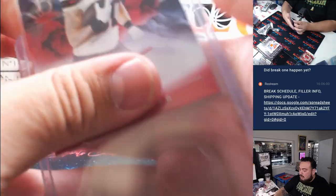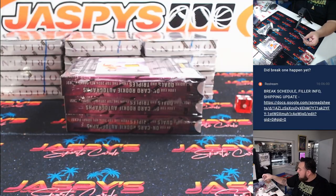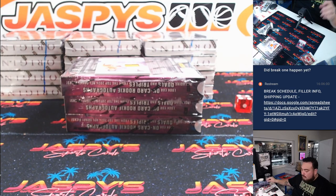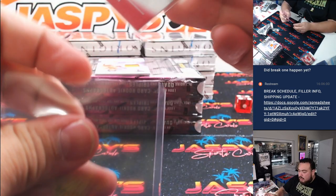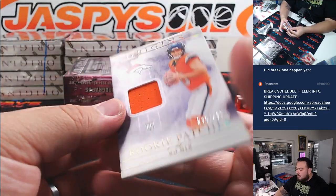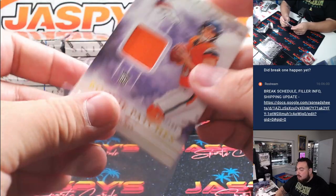Jonathan Brooks for the Panthers going to Jerry. Then we have a Cade Stover red ink autograph for the Houston Texans, numbered to 99 — Houston going to Aaron. And then the relic is a Bo Nix relic, 46 out of 199, for the Broncos — also going to Aaron.